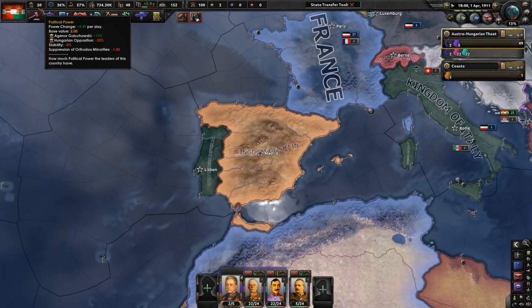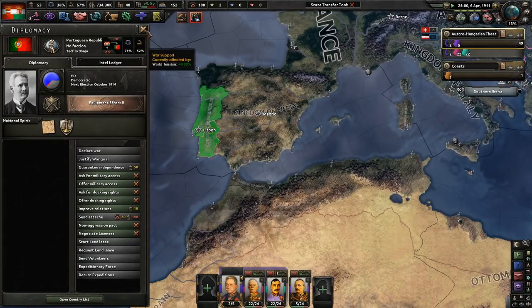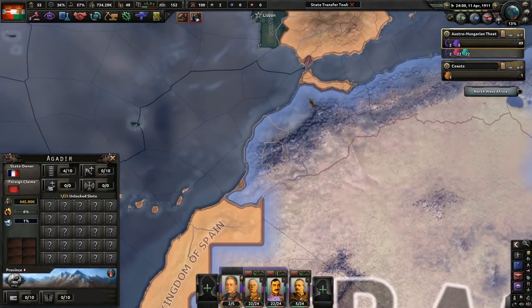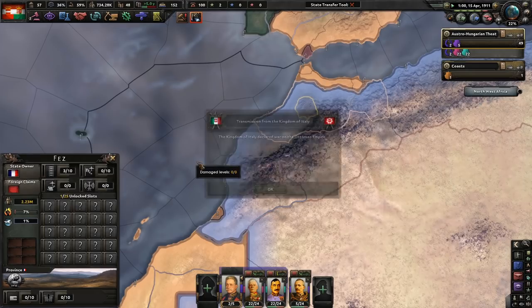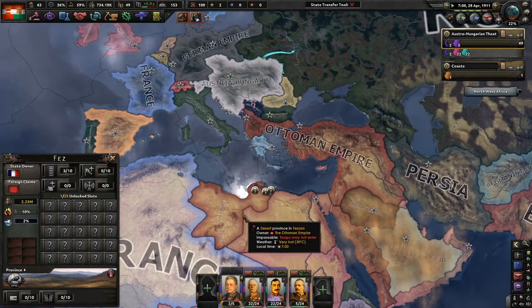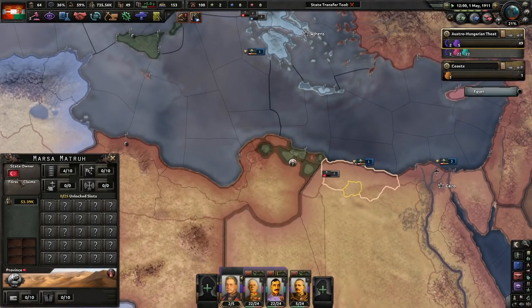We're barely getting any political power, but it's better than nothing. Portugal's revolution seems to have ended — nice job Portugal. Italy declared war on the Ottomans — the Italian invasion of Libya. An ultimatum was presented, the Ottomans offered to transfer control of Libya without war while maintaining formal suzerainty, but the Italians refused. War is declared — a war for a piece of sand. I really couldn't put it any better than that.